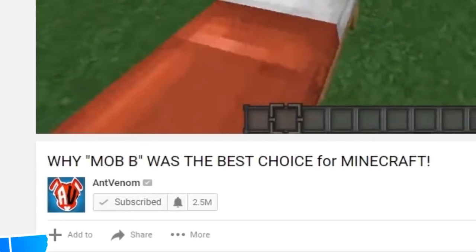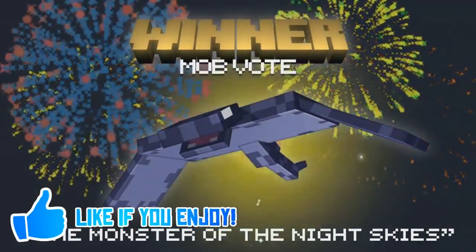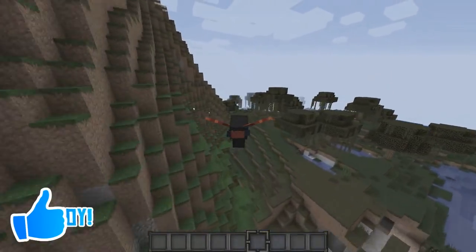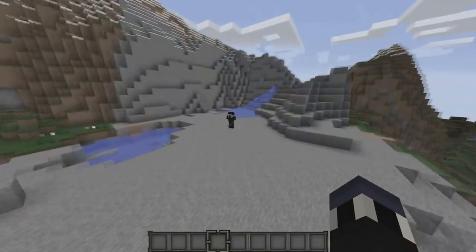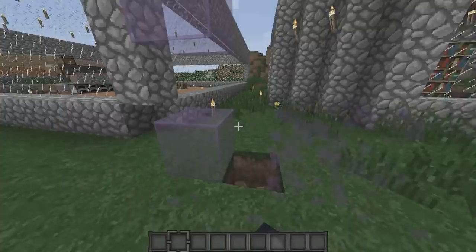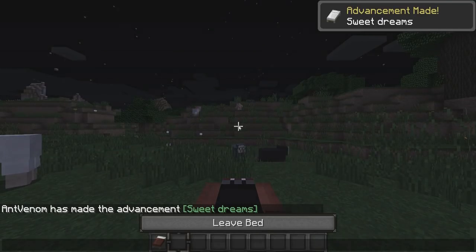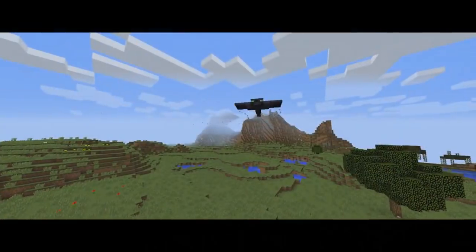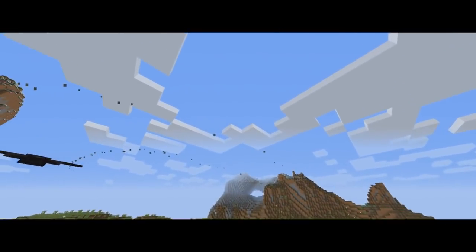In our original video, we had pretty high hopes for The Phantom, wondering how it would react in certain situations. We wondered if it'd be able to fly through blocks similar to the Ender Dragon, and destroy blocks like the Creeper and the Wither. We also wondered how random its spawn rate was, among other things. After toying around with the mob in-game, we found out a few interesting facts about our guesses.